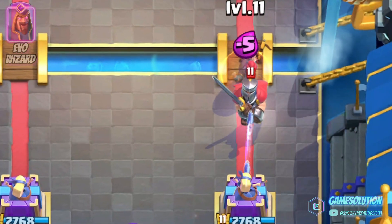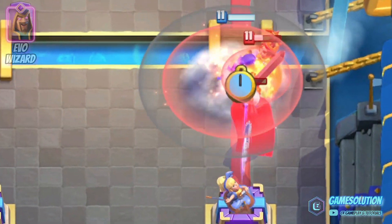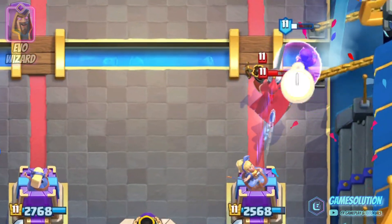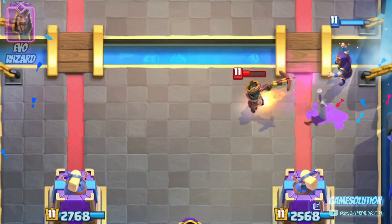But always be careful with the placement. You don't want to blast your opponents to the wrong position where it can damage your tower. So try not to have your enemy in between the tower and your wizard, but try to aim the blast in other directions.